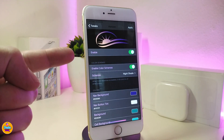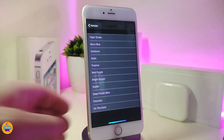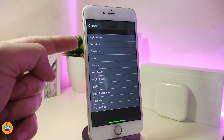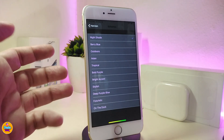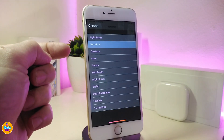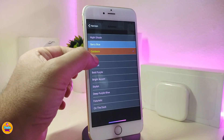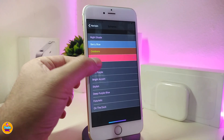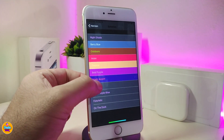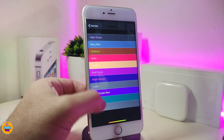First of all, go ahead and enable the tweak. If you want to choose what kind of color you want to set on your jailbroken device, this comes in different kinds of colors. The one I'm using right now is just a normal one to show you how it works, but if you want to see what other colors it comes with, you can just tap each one and it will give you the color you're looking for.